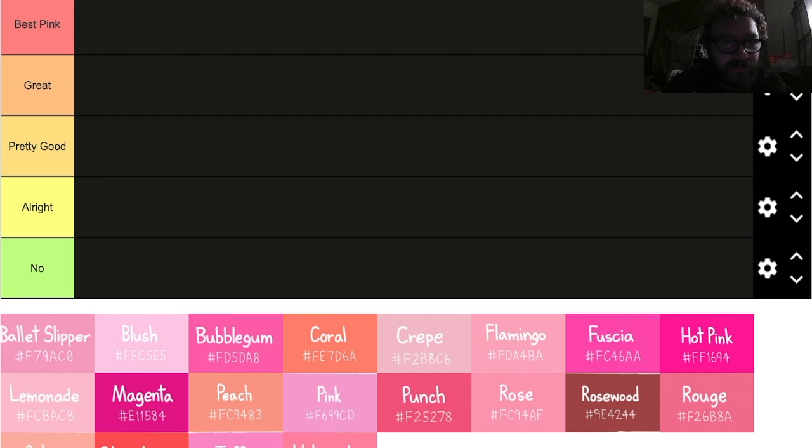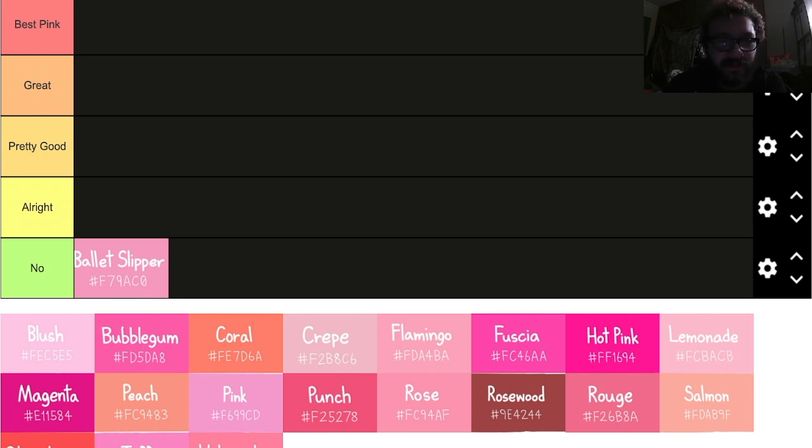Ballet slipper — I don't know, I think that's kind of ugly. That's a no for me, dawg.